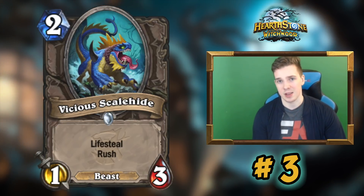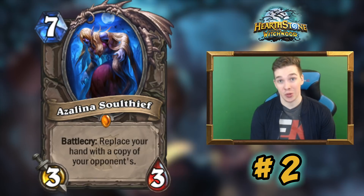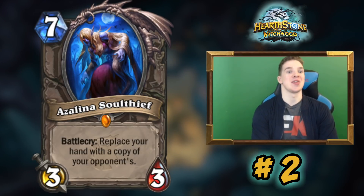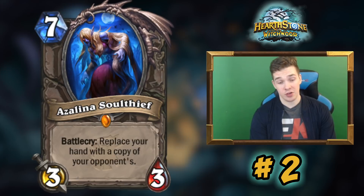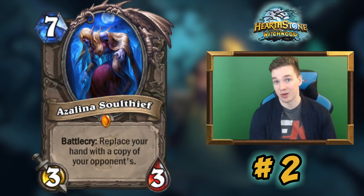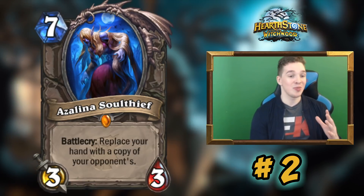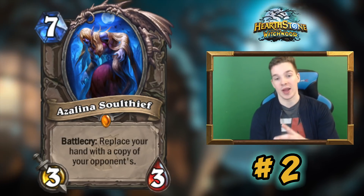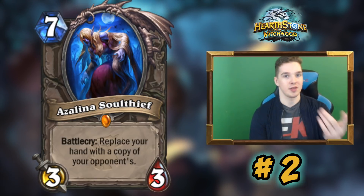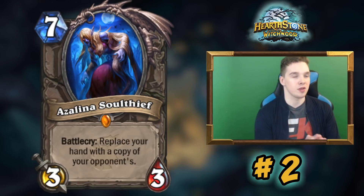Over about 20 games I was actually 10 and 10 against Paladin, and I'd largely base that on Vicious Scale Hide being a good card. Number two is Azalina Soul Thief — this card completely surprised me, honestly knocking all expectations out of the water. It's given us a new slow Druid archetype: a 'steal your stuff' Druid. Basically you play Aviana, then Kun to refresh your mana crystals, then King Togwaggle, then Azalina Soul Thief — you give your opponent a ransom in their hand, copy their hand, steal their deck, and if they want it back you just ransom it again.